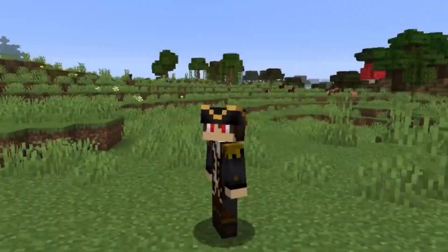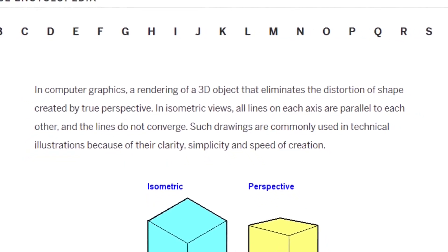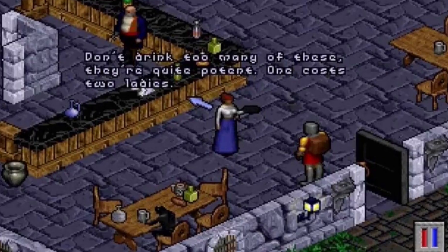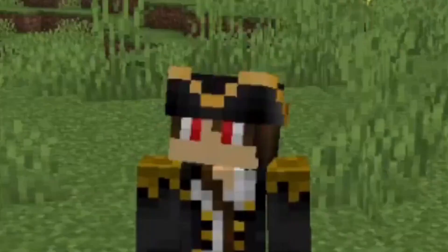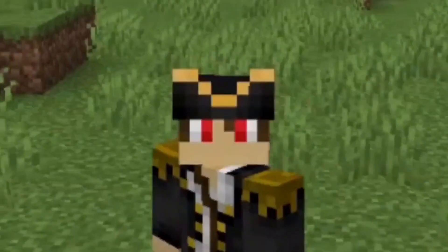What does isometric mean? That's a question I would happily answer. Basically, everything looks the same distance away from you no matter where you are. Back in the olden days, video games used to use this type of POV quite a lot. However, it's not the olden days anymore, so isometric view ain't that cool anymore. But you want to know what is?